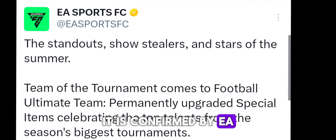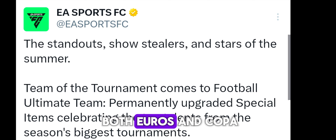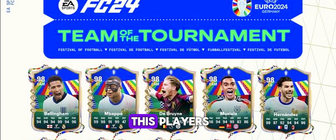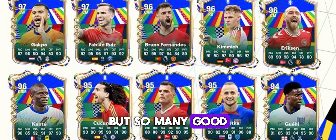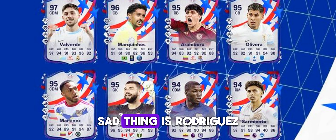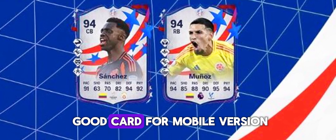It is confirmed by EA that team of the tournament players will be available as an event from both Euros and Copa America. These are the players from FC24. In Euros, we can get Bellingham, Mbappé, De Bruyne, Hernandez, and many more — though some good players who performed well are missing. In Copa America, we can get Messi, Vinicius, and many more cards. Sad thing is, Rodriguez deserves a good card — EA, please give him a good card for the mobile version. It is confirmed this will come to mobile as well.